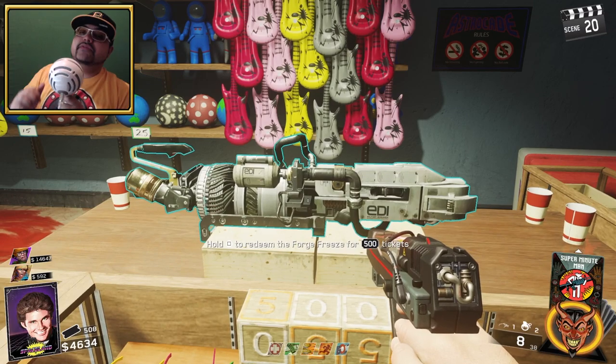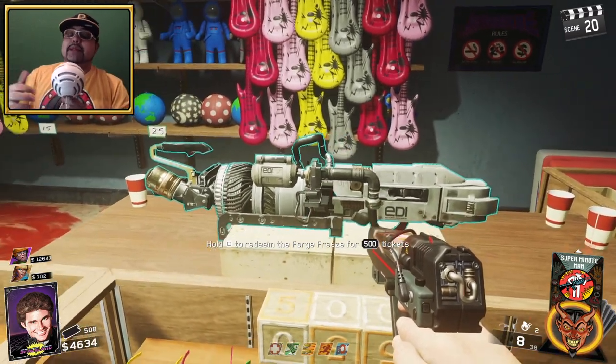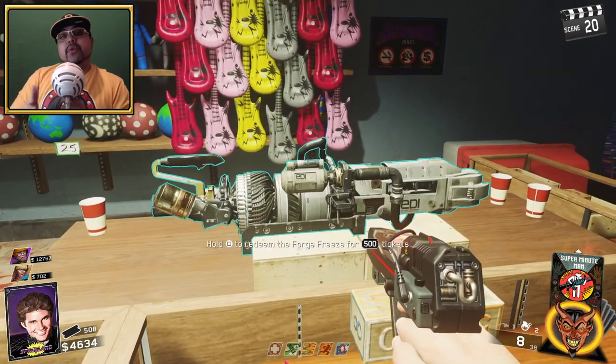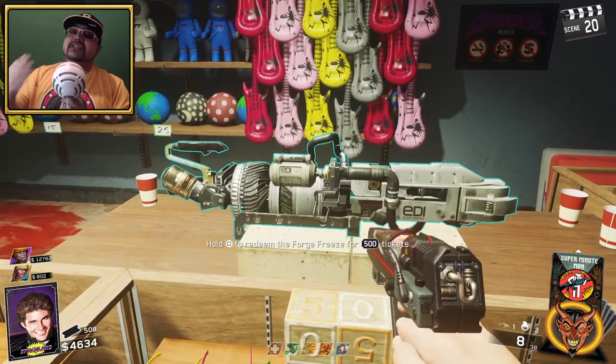Welcome back to a very special Call of Duty Infinite Warfare Zombies in Spaceland video. Today I'll be showing you guys what the Forge Freeze looks like when it's Pack-a-Punched. This is a Wonder Weapon and you can get it for 500 tickets.